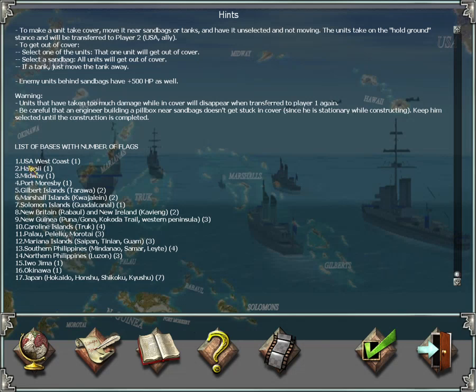Finally, here's a list of all island groups and how many flags belong to each base. Your initial bases — USA, Hawaii, Midway, and Port Moresby — have only one flag each, so if a Japanese unit comes near that flag they immediately capture the whole island group. The rest belongs to Japan, and you can see how many flags belong to each of those bases.